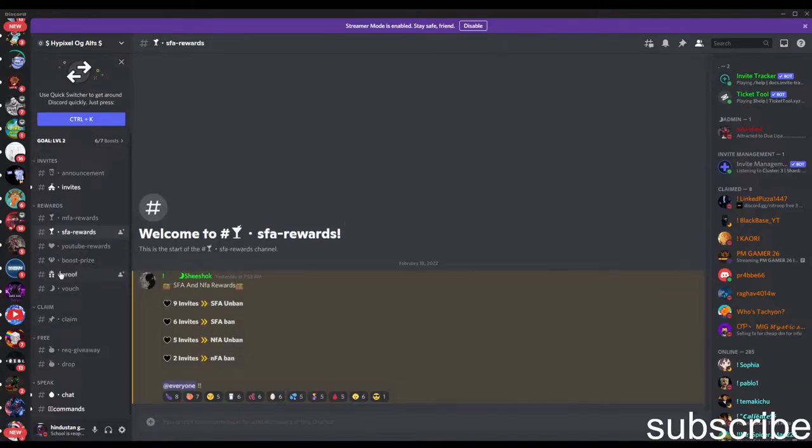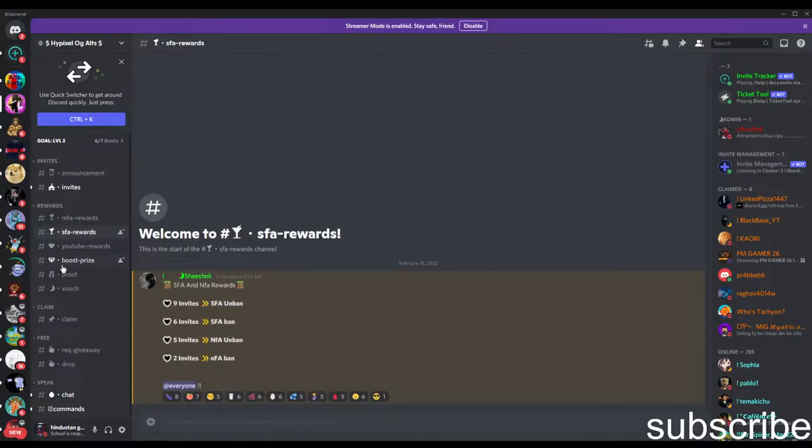You need to first go into the server — link in the description box, always. The link will never expire, I guarantee. Links will never expire.